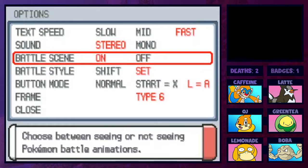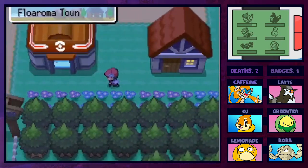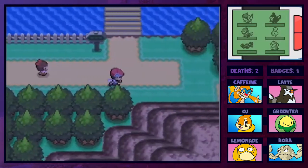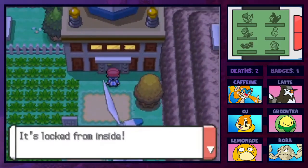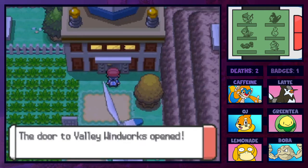Battle scenes are back on. We heal up and head back to the Valley Windworks. We've got the second key. Caffeine should be getting Flame Wheel soon - it's a great physical attack move. We use the Works Key on the locked door - ker-chunk - and the door to the Valley Windworks opens. We're good to go.